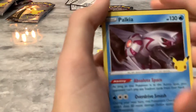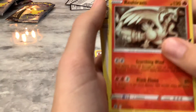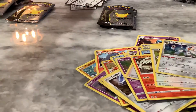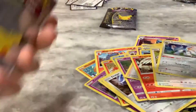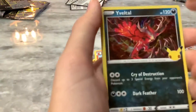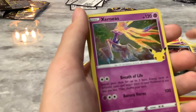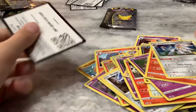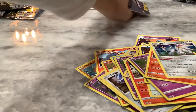Okay, we got a Palkia — it's new — Reshiram, a Lugia, and a Solgaleo. Oh my gosh, all the new cards. Okay, we're down to the second to last pack. We got a Whimsicott, a Xerneas, a Ho-Oh, and a Solgaleo. What's with all these duplicates?